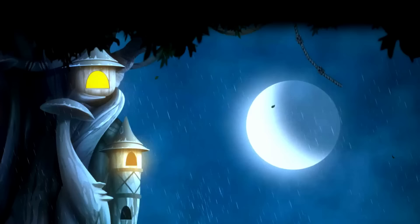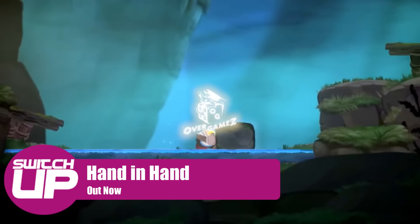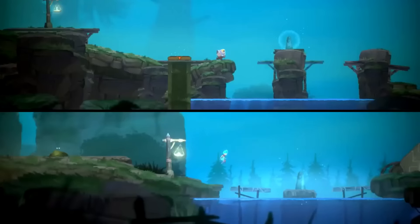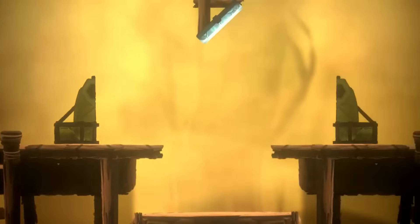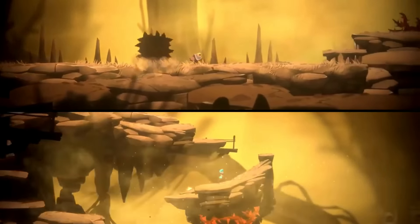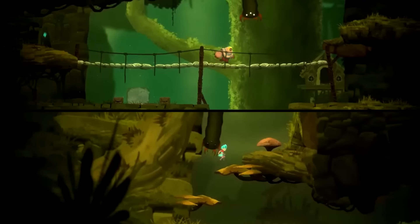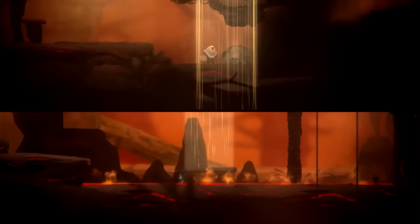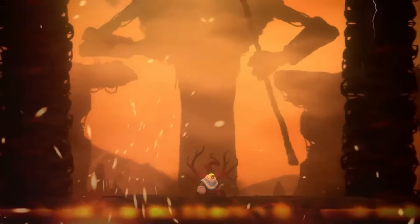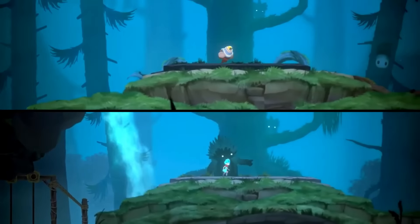The other game that's already out is called Hand in Hand. This is a 2D split screen puzzle platformer where the player can control two characters at once, or two players can play in co-op on one device. It sees two soulmates split apart and needing to find their way back to each other, facing many difficulties and dangers along the way. It works in split screen mode with one character on each screen, and in single player you'll control both characters simultaneously with one joystick. The co-op mode sees two players controlling a character each, and the game promises that each mode has its advantages.